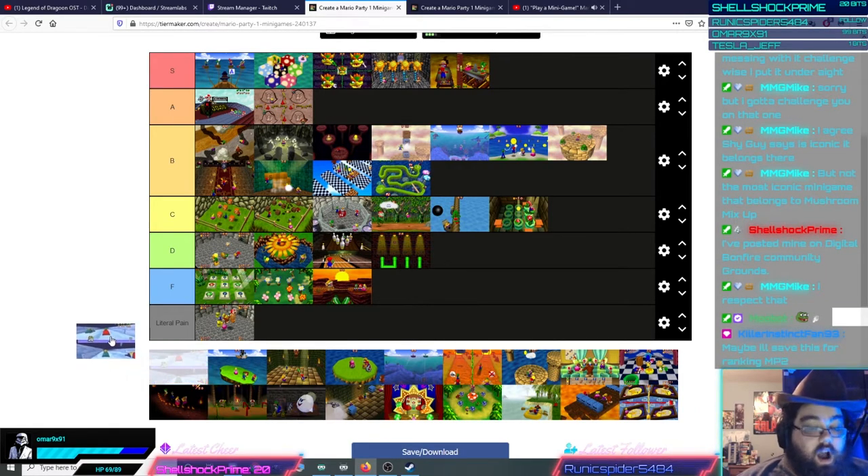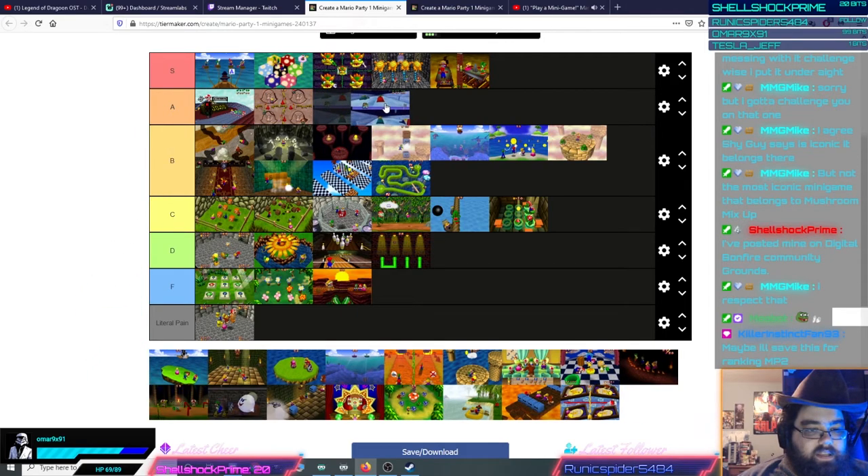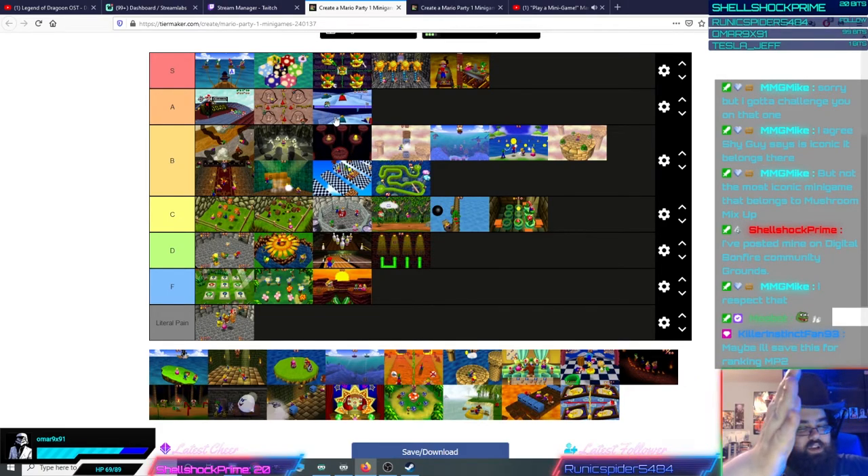Bobsled Run — a fantastic minigame, probably gets bottom of A. There's nothing wrong with this minigame. You basically make a mad button-mashing dash at the beginning of the round — button mashing skill is involved — then it's all about steering and blocking off your opponent correctly on turns. It can be slightly unfair in that the person who gets ahead at the beginning can usually just block the other player the entire time, but that came down to button mashing skill, not happenstance. So it doesn't lose ranking at all.